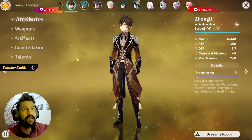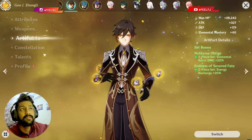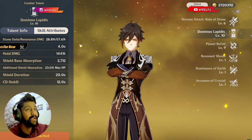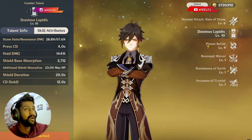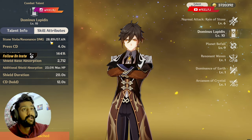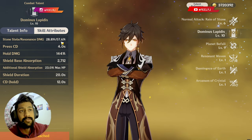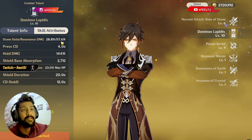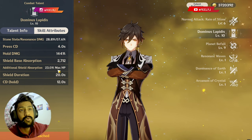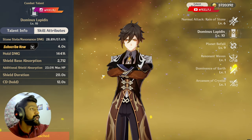First of all, let's talk about what you need to build your Zhongli DPS. Zhongli is purely based on HP — the more HP you have, the better he will perform in terms of damage, healing, or providing a good shield. When you deploy his elemental skill, it instantly deals damage of 57 or 28 percent, then this pillar will continuously deal damage and also provide a shield based on your max HP — 23% of your max HP, lasting up to 20 seconds.